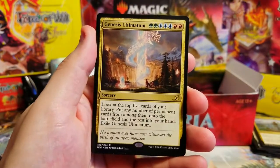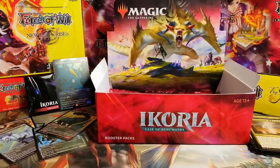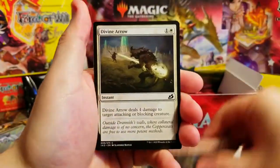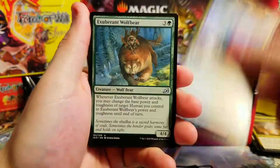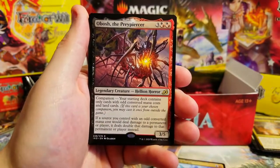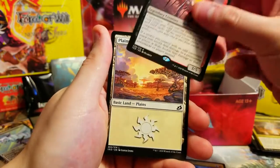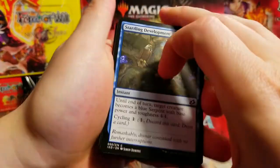I'm going in super blind on these prices this time - usually I know a little bit more, not this time. Go for the Blood, Bond, Convolute, Mysterious Egg, Churn, Giraffid, Dragon, Wolf Bear, Keruga the Macrosage as companion - he must not be worth anything because I haven't seen anything about him. Some people might be trying to jam him. I just want to get through these so I can open that Godzilla box topper.